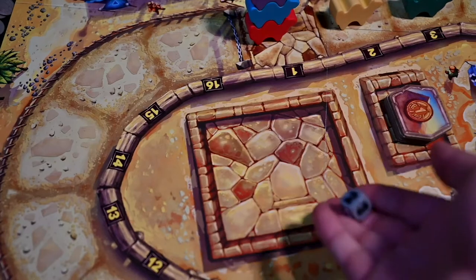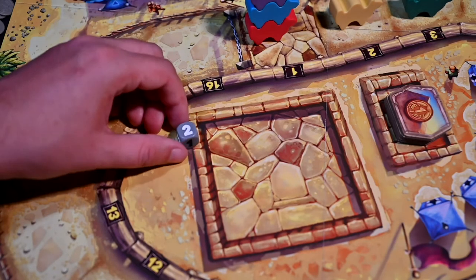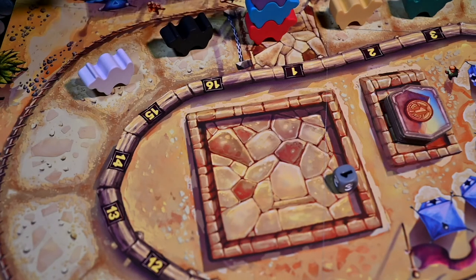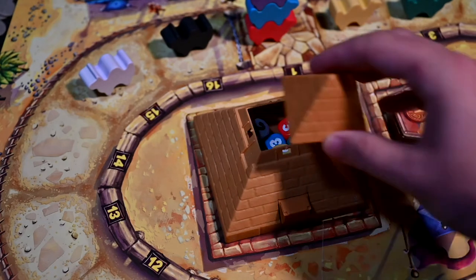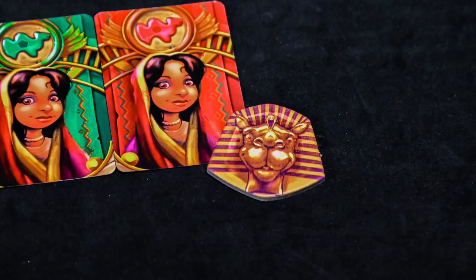Roll the gray die and place either the black or white camel on space 16 if 1 is rolled, space 15 if 2 is rolled, or space 14 if 3 is rolled. Roll the die again and place the other camel the same way. Make sure these two camels are facing counter-clockwise, then put the gray die in the pyramid. Close the pyramid and place it in the center of the board. Give the first player marker to the youngest player and now you are ready to begin.